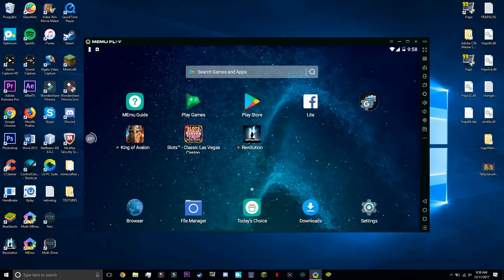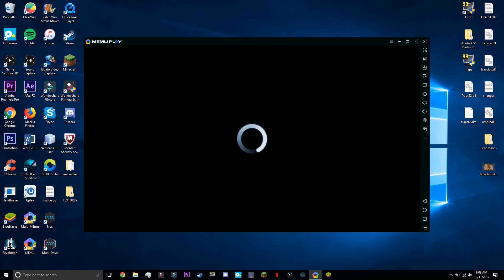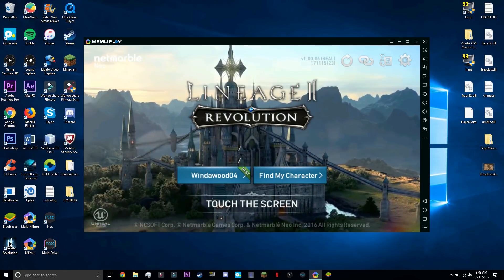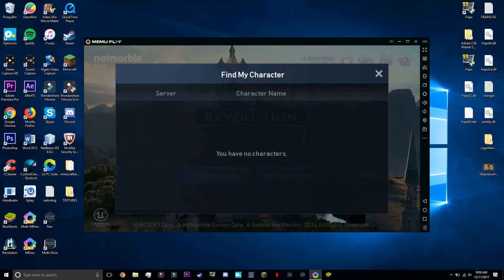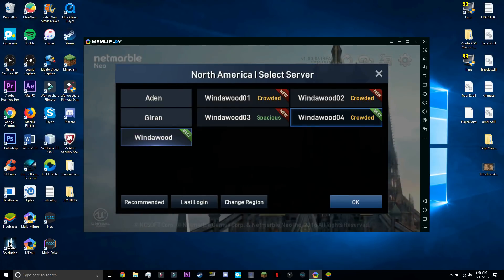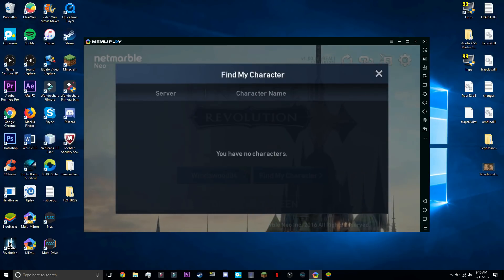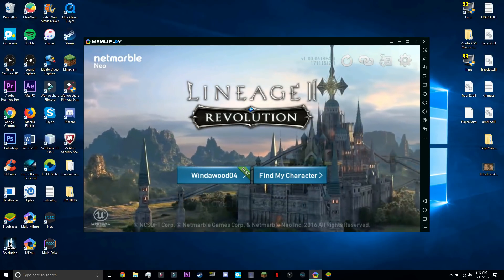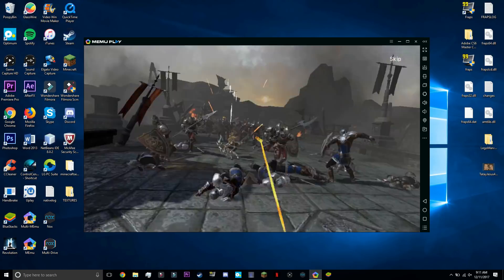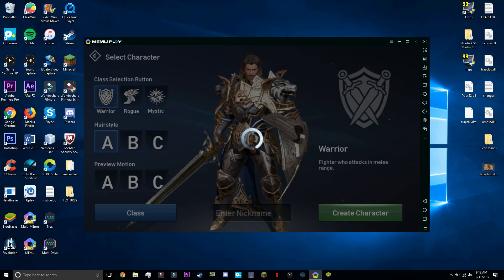Let's get into the gameplay. Right off the bat, when we loaded Lineage, it didn't save our character, which sucked because we had to start all over again. We had to make a new account. We tried to fetch our data but it just wouldn't fetch. We could still farm on the new character, but we really wished it could fetch our player data so we could continue on the main account — especially since we waited for it to load everything and it said it was going to fetch, and then it didn't.